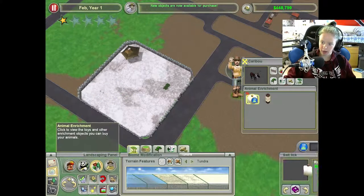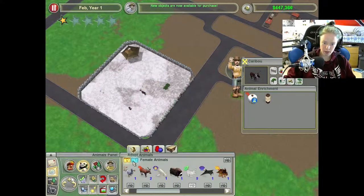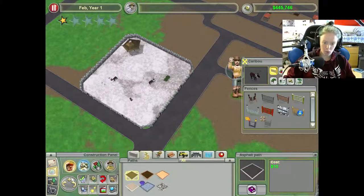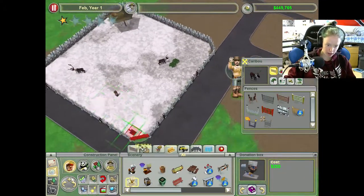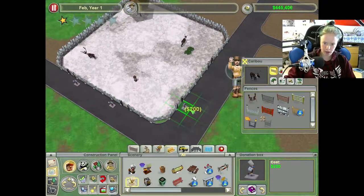Then let's put the water things over here — enrichment objects, give them one of these. Okay, how's your space needs? Okay, you're fine — good to know. And then we can go see what is available. We can probably see a little bit — these are like viewing things, which I will probably put down. Where did the gates go? Here and here. Here and here.